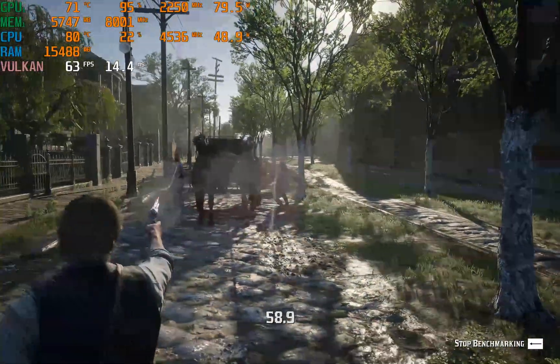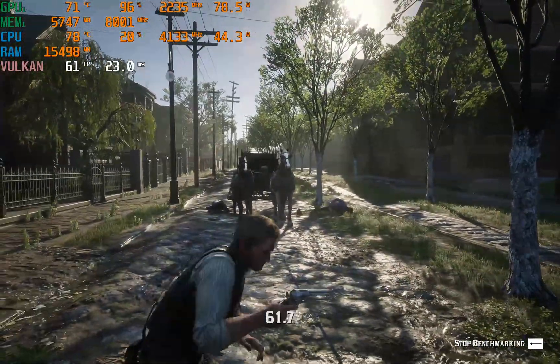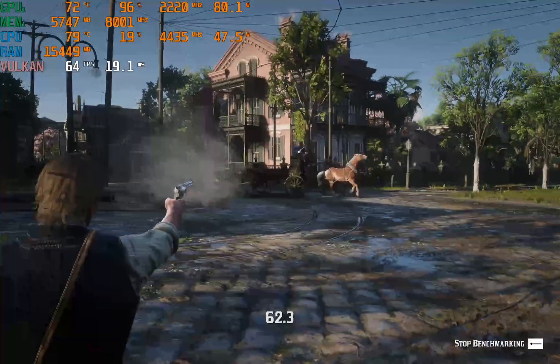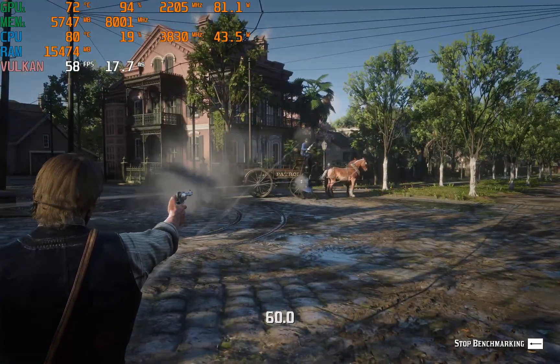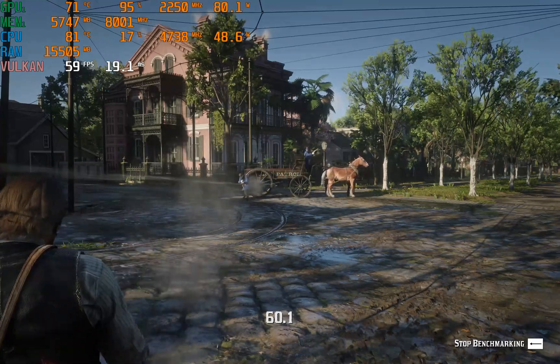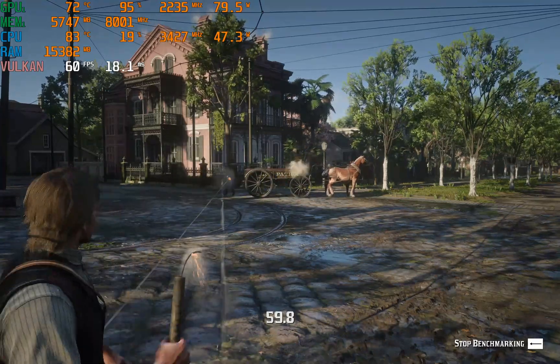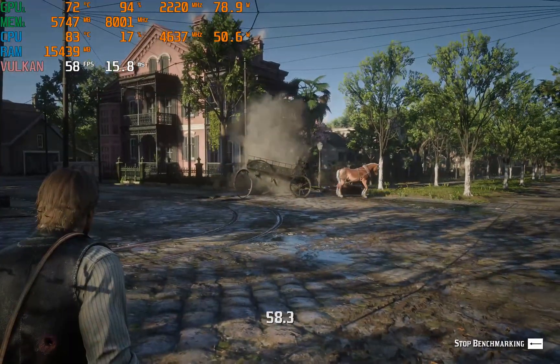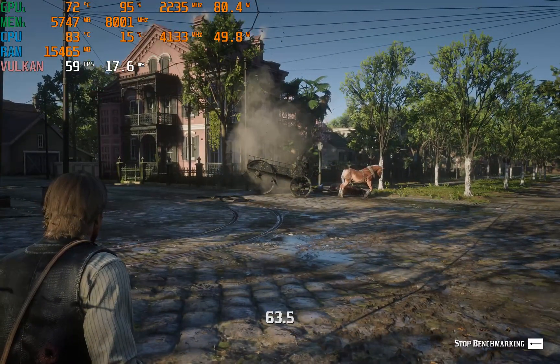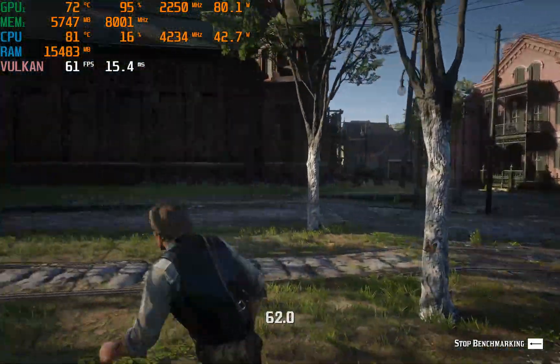Arthur's got a bloody forehead this time. If you run this benchmark as many times as I have, you'll realize that sometimes he tramples a lady as he's making his getaway from robbing that store on his horse. Other times he gets bloodied halfway through. It's a little bit unique every time — just subtle, but still unique.